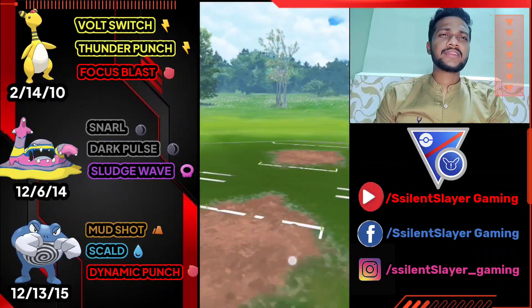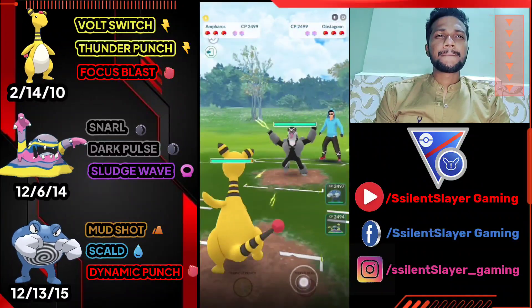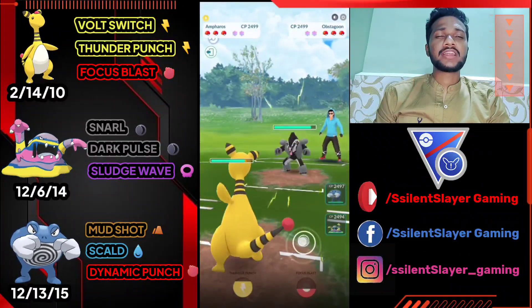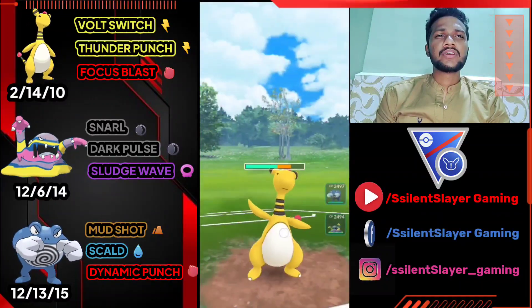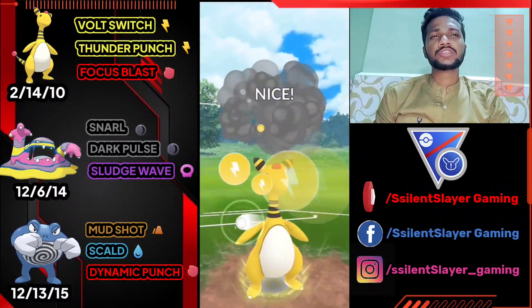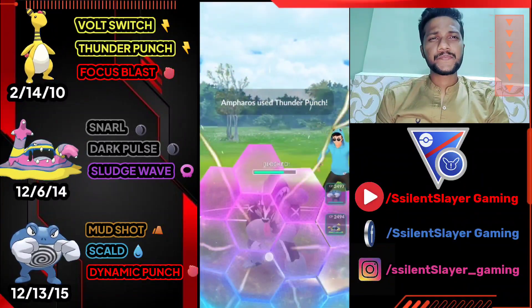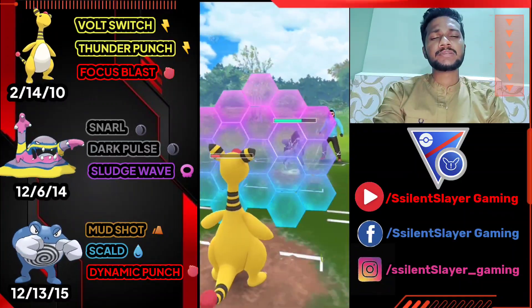Moving on to the next battle. It's a lucky day — I have so many good leads with this team. It's Ampharos versus Obstagoon. Let's overfarm a little bit. Opponent goes for Focus Blast, so let's use Thunder Punch to pay down their shield. That's what I want — let's go for Thunder Punch again. This time I'm going to use my shield because I have two Thunder Punches ready.